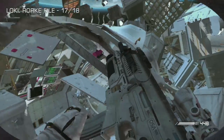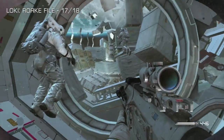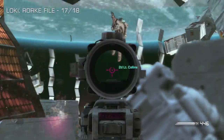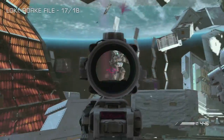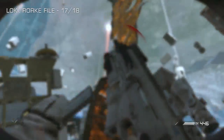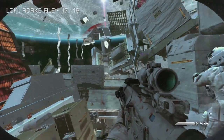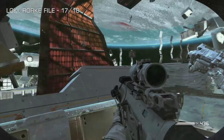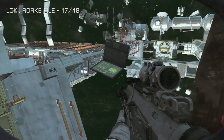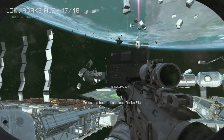We are on the penultimate Rourke file, and it's out in space on the Loki mission. Just after the explosion, you're heading through this ring structure. Be careful of these enemies straight away, because this Rourke file is actually floating around in space. Get to it quick enough after you go through that ring part — it is just near this orange shiny panel on the left-hand side, and that's where it will be at the beginning.